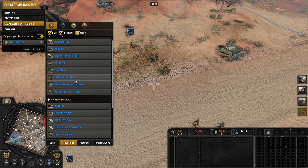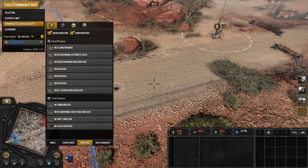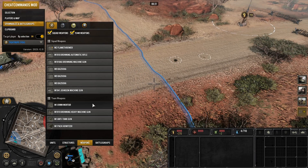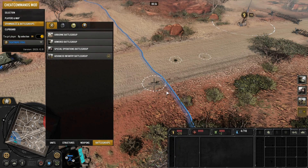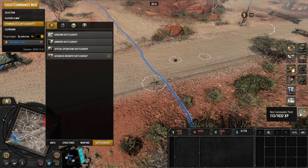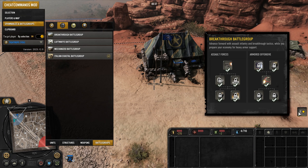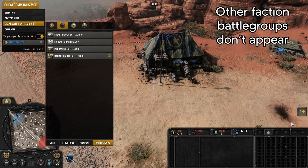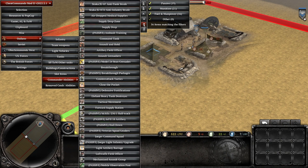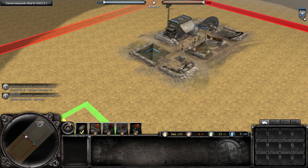Along the bottom of the spawnables menu, you can switch to spawning structures, slot and team weapons, and battle groups. If you select a battle group, it gives you every single option inside of it so you don't have to make any choices. Currently you can only use a battle group from the faction you spawned in with, but Yanne252 has said he plans to add customizable battle group combinations, like the CoH2 mod has, at some point in the future.